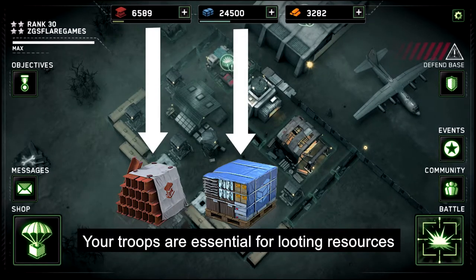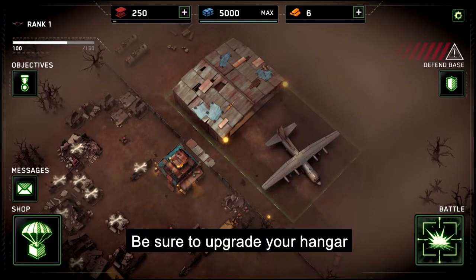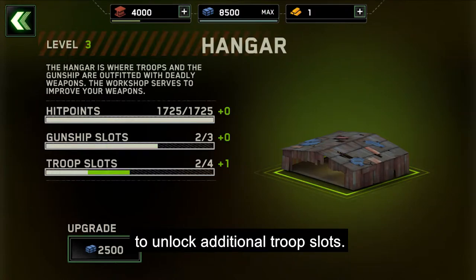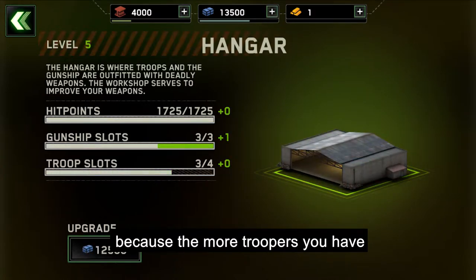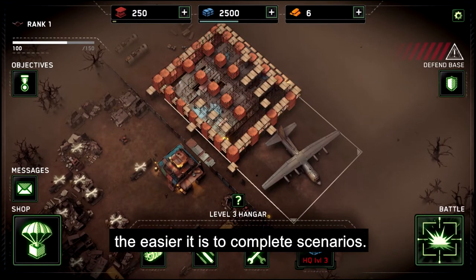Your troops are essential for looting resources necessary to improve your weapons and upgrade your base. Be sure to upgrade your hangar to unlock additional troop slots, because the more troopers you have, the faster you can loot buildings, and the faster you can loot buildings, the easier it is to complete scenarios.